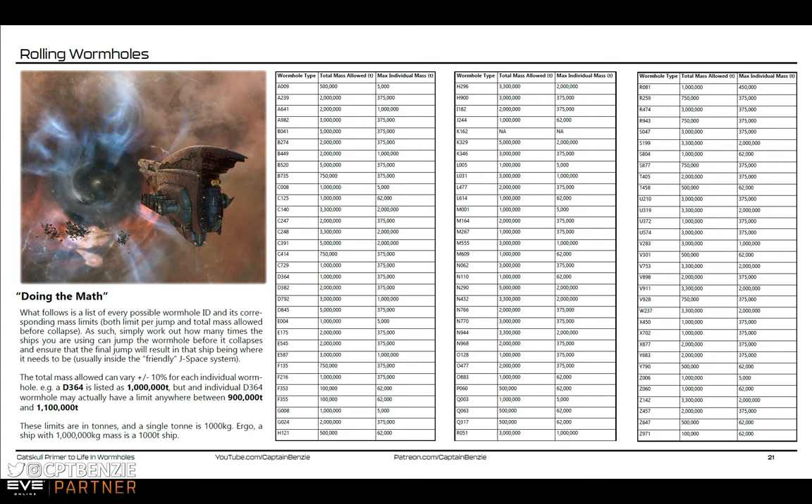The wormhole type identifier also tells us the total mass allowed through the wormhole before it collapses and the individual mass per transit. Looking at a B274, it allows 375,000 tons to transit each jump — meaning you can bring a battleship through as long as it is 375,000 tons or lighter. The total mass allowed is 2 million tons. So if you were to jump a 200,000 ton ship through, it would reduce that hole by 10%. Do that 10 times and the hole will collapse — now you're understanding rolling.